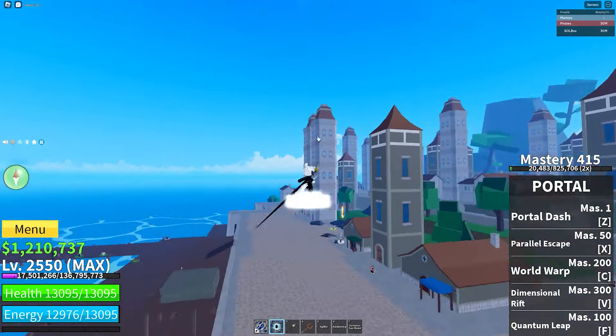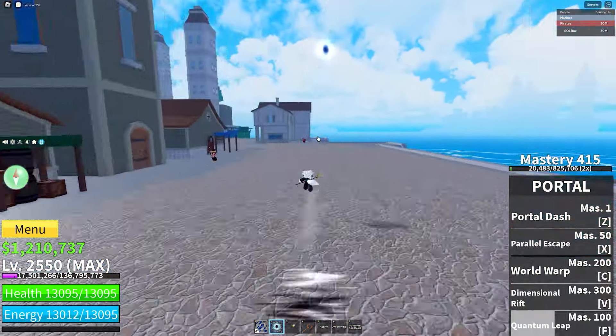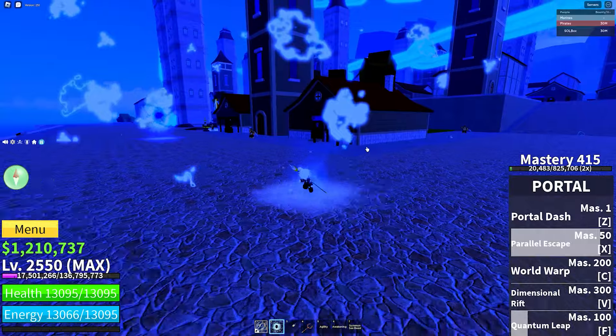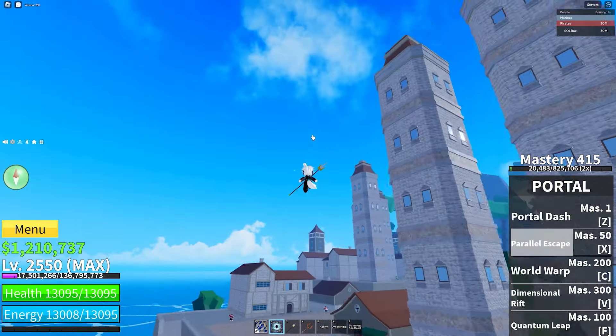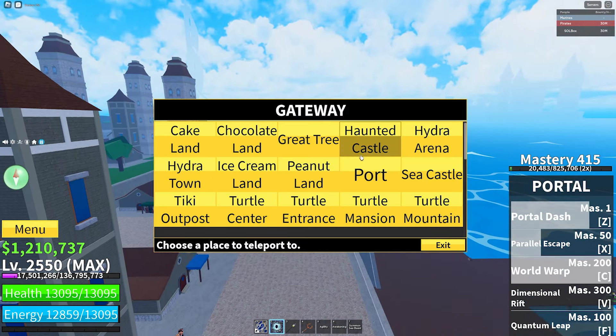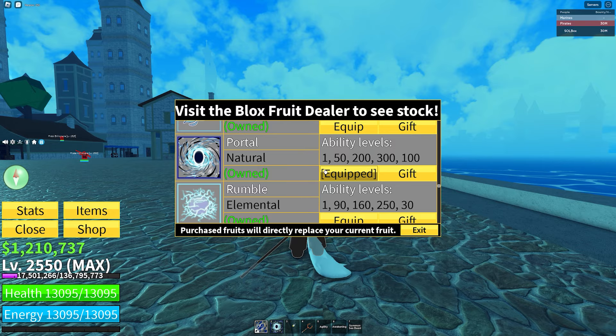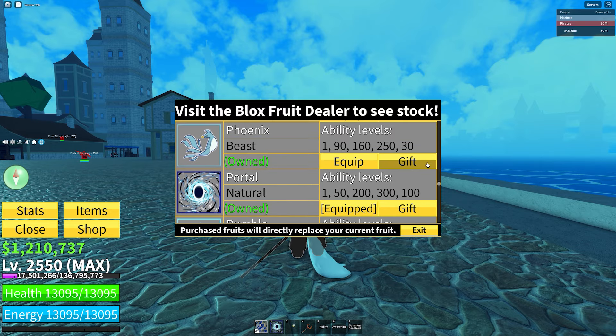I picked portal for mobility because it has quantum leap and the M1 tap where you can easily get away. It also has a parallel escape where they can't hit you while you're in the blue thing. Every move on this fruit moves you around, it's just really good for mobility.